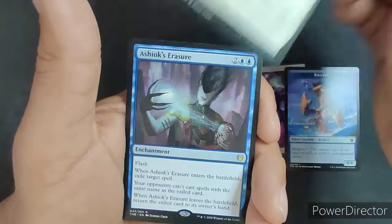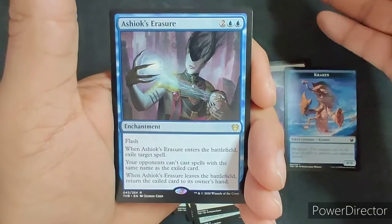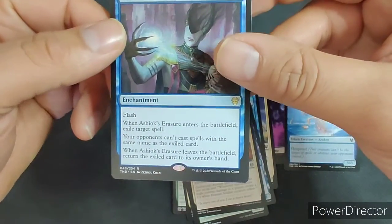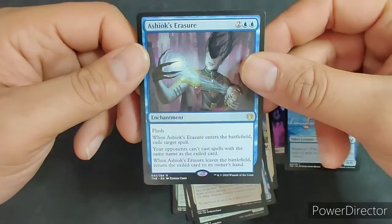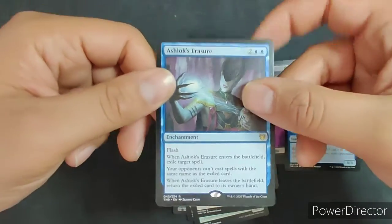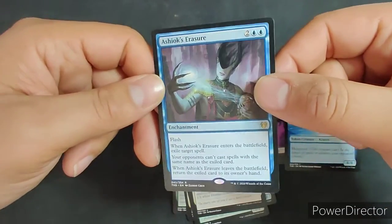And our rare for the pack is... Ashiok's Erasure. It's an enchantment with Flash. When it enters the battlefield, exile target spell. Your opponents can't cast spells with the same name as the exiled card. And when it leaves the battlefield, return the exiled card to its owner's hand. Not a bad card — honestly it's going to see limited play, but it's not going for much right now. You know what? It is what it is. Not a bad pack overall.